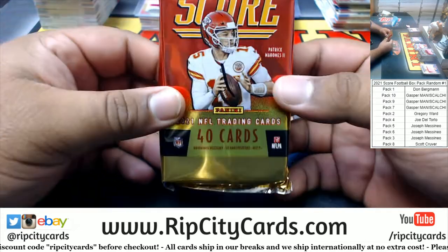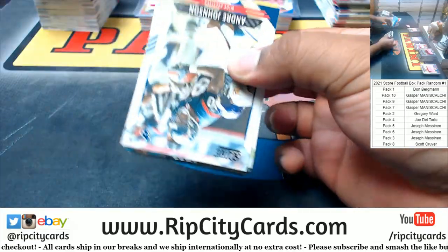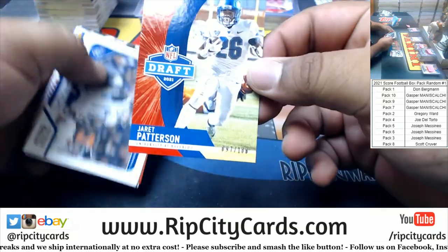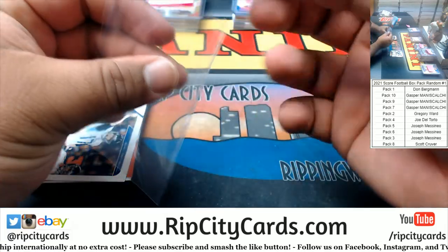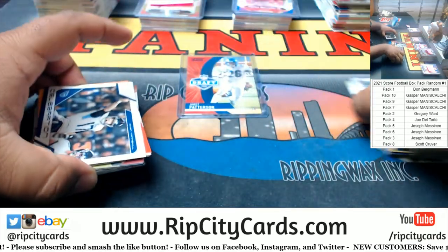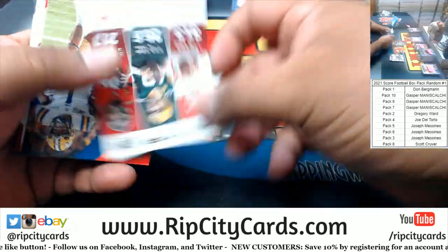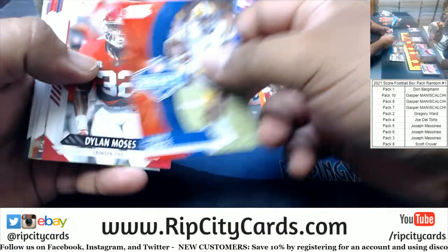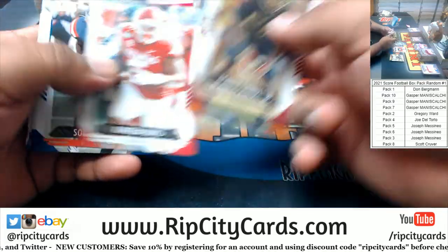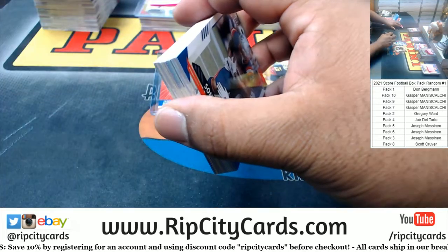Last but not least, Ninja Don. Is he going to sneak away with something real nice? Let's find out. Good luck Don. We have Jarrett Patterson to 100. Gasper, I have no idea what that Brady card is — I don't see anything in the checklist that helps me out. It's not numbered or anything. No autograph in this pack. Sorry Don. It wasn't a printing plate either.